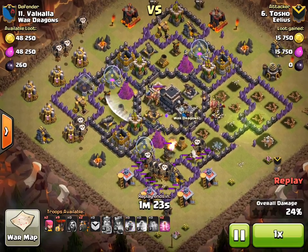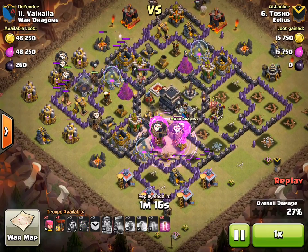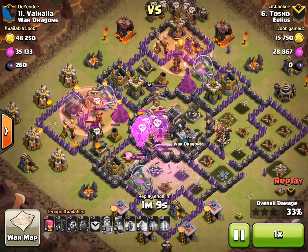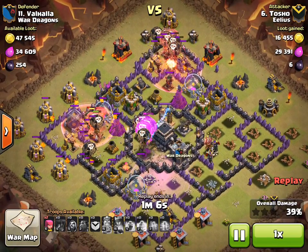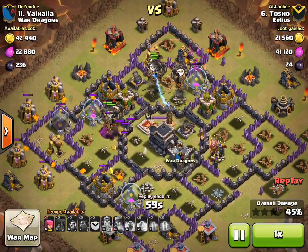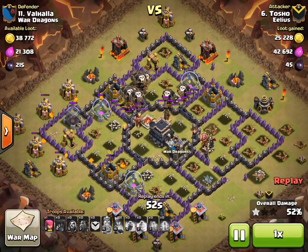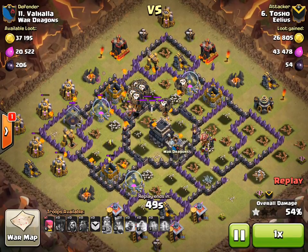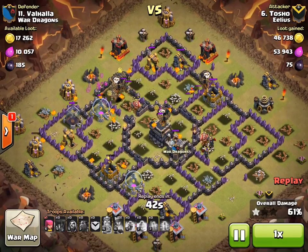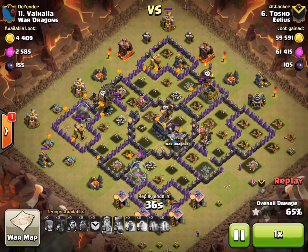The Air Defences are all spread out. He put two Loons at the bottom first to get the attention from the Air Sweeper — a very good move. The focus is still happening while the Lava's there, and then another comes straight from the top as well. Very quickly all of the ADs have gone down, meaning there's very little left. He's still got a lot of Balloons. He uses the Haste to speed those Balloons up. Balloons do so much damage that Haste is almost good enough on its own — if you've got large clusters of Balloons, Haste is fine because they do so much damage anyway. It's also a very good job the Lavas have popped because the Pups then help with the clean up.